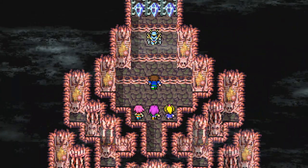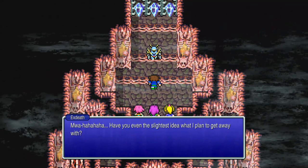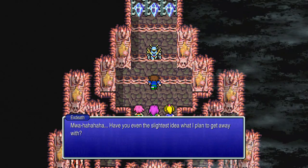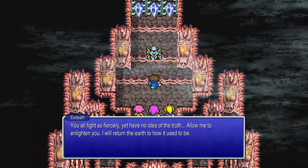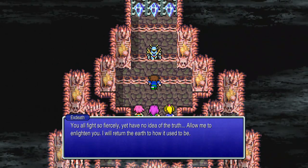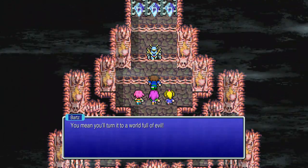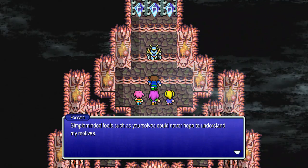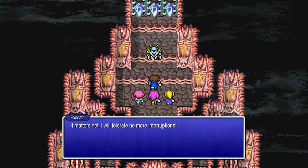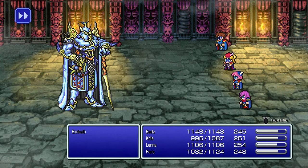X-Death reveals his plan — he wants to return the earth to how it used to be and will tolerate no more interruptions. A battle with X-Death begins.